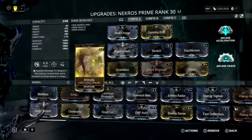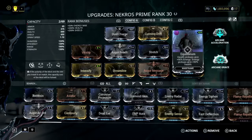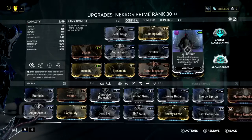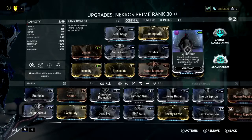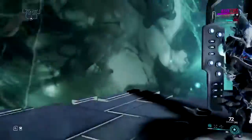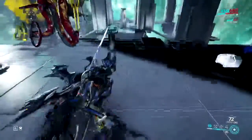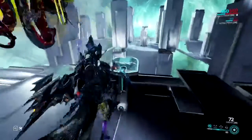The other part is Equilibrium, because most of the extra loot you're going to get is going to be health orbs. So you use Equilibrium to make sure you get a bunch of energy as well. Don't worry too much about shields because you want to take actual damage to your health so you can heal yourself with health orbs.